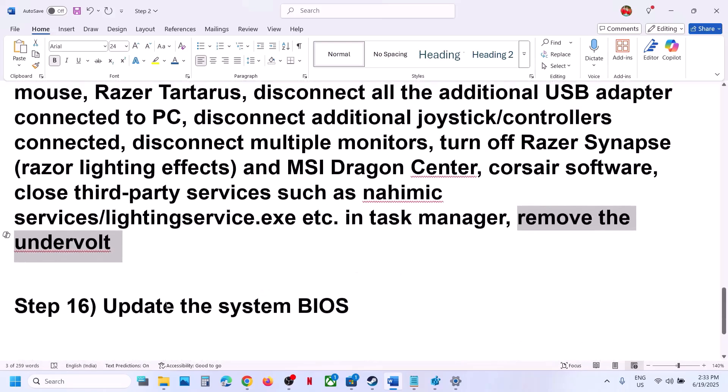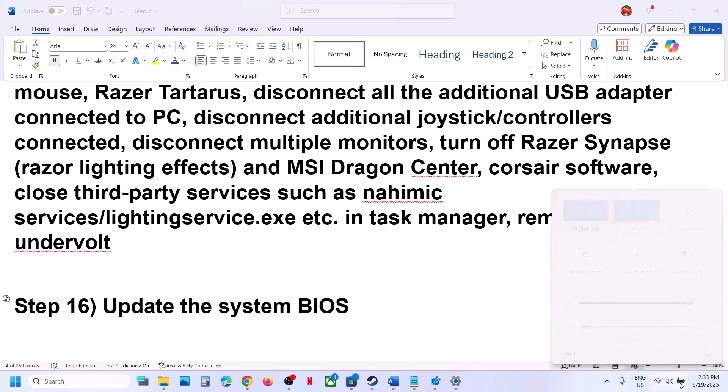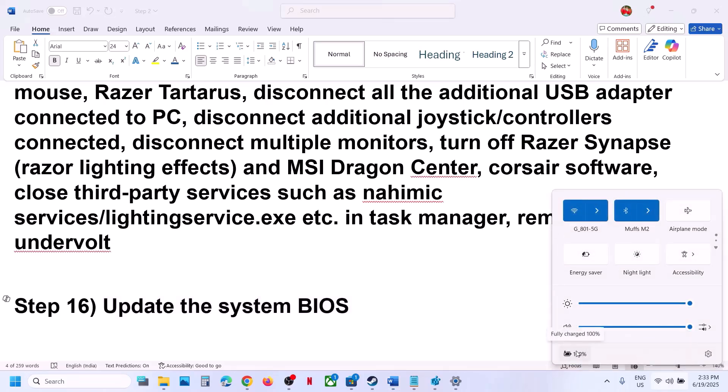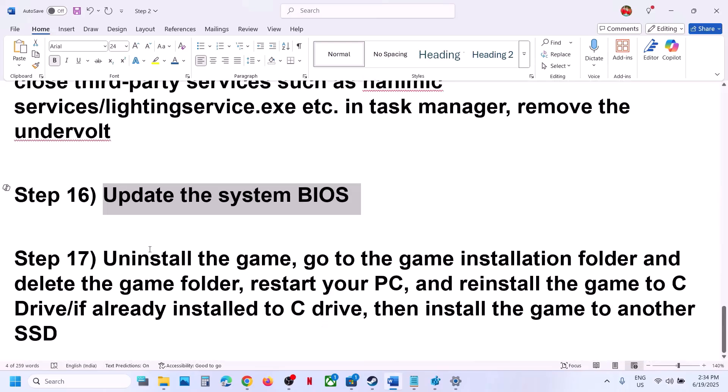The next step is to update the system BIOS. Go to your system manufacturer's website — for example, Dell for Dell computers, Lenovo for Lenovo — select your model number and install the latest BIOS. For laptops, make sure the battery is above 10% and the AC adapter is connected during the update. During the BIOS update your system will restart — do not unplug the power cable. After the BIOS update, log in and launch the game.